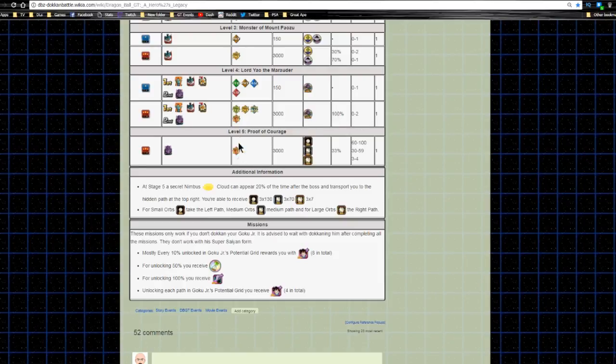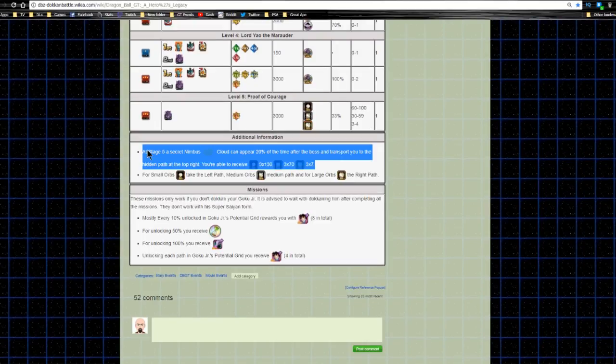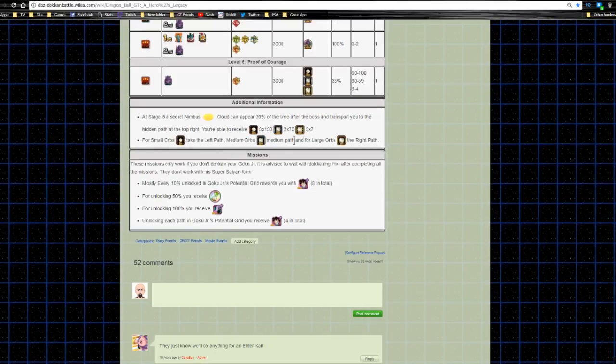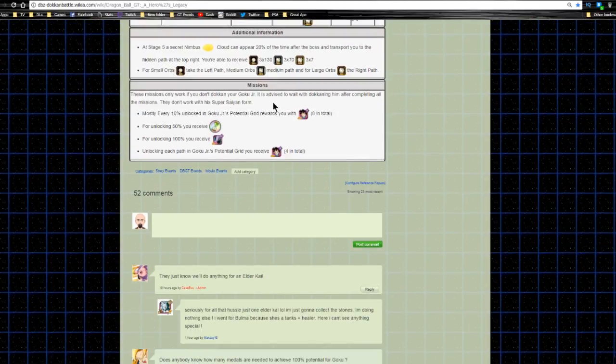Level 5, Proof of Courage, is the level you'll be grinding for orbs. It looks like it'll be similar to the Technique Bulma event. One side gives between 60 to 100 small orbs, 30 to 59 medium, and 3 to 4 large orbs — kind of low comparatively. There is a secret stage, the Nimbus Cloud, similar to the Bulma event, appearing about 20% of the time. If you get all paths, you get 330 small, 370 medium, and 37 large orbs, making it definitely worth it. Take the left path for small orbs, middle for medium, and right for large.